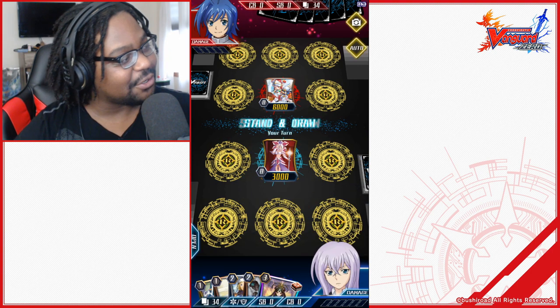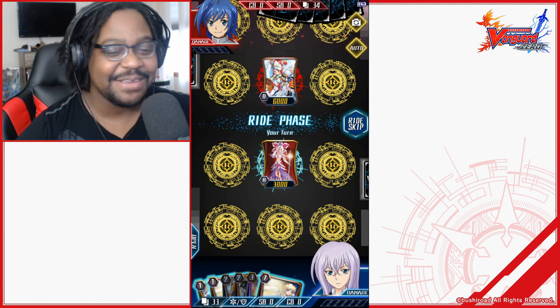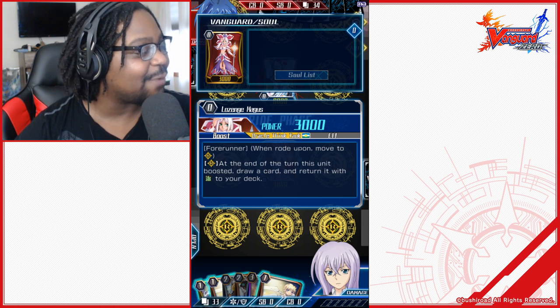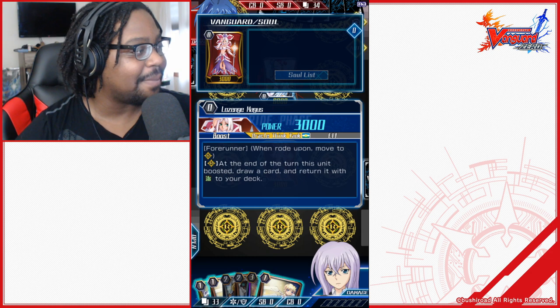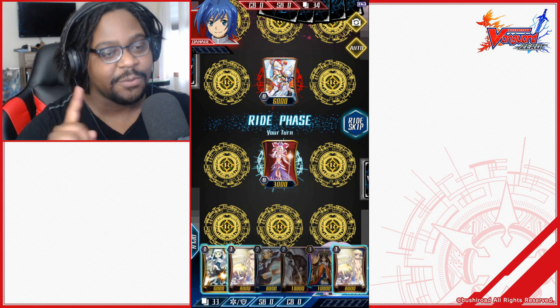Our Vanguard is the middle card. With this game you have a desktop mode and a 3D mode — I love 3D mode, so we're going to rock 3D mode. Our Vanguard has an ability called Forerunner: when ridden upon, move to one of your other places on the map, and at the end of the turn this unit was used to boost, you can draw a card and return this card to the deck.